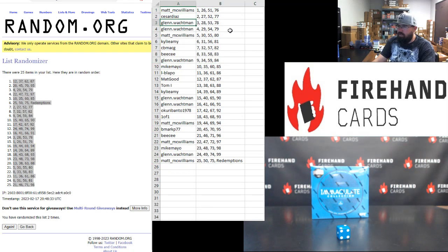Matt McWilliams: 1. Cesar Diaz: 2. Glenn: 3 and 4. Matt McWilliams: 5. Kylie Amy: 6. CB MacG: 7. BC: 8. Glenn: 9. Mike Mayo: 10. El Bloppo: 11. Matt Good: 12. Tom: 13. Kylie Amy: 14. Glenn: 15 and 16. Okuri Banto: 17. 1 of 1: 18. Matt McWilliams: 19. BMark: 20. BC: 21. Matt McWilliams: 22. Mike Mayo: 23. Glenn Walkman: 24. Block 25: Matt McWilliams.